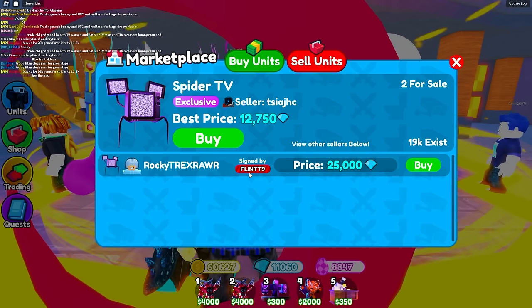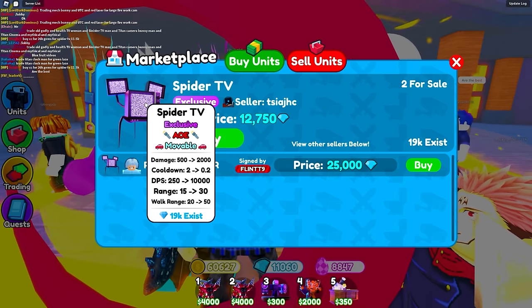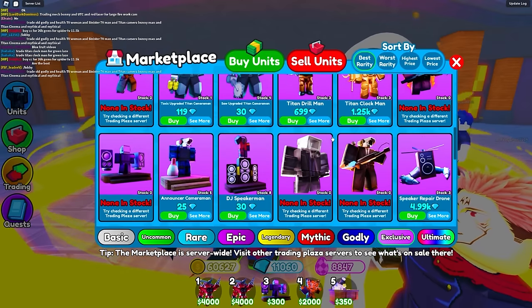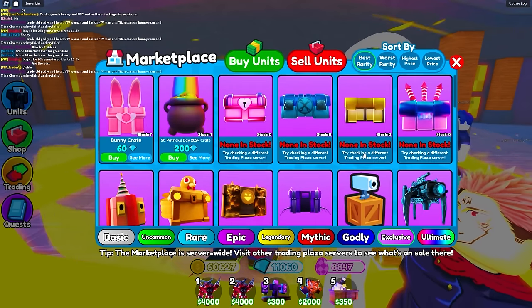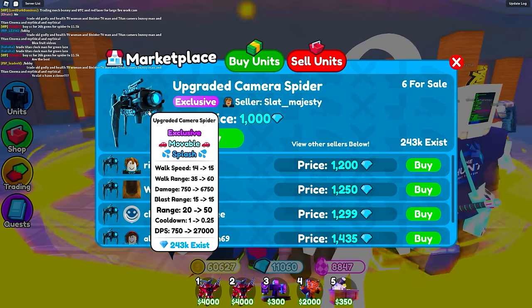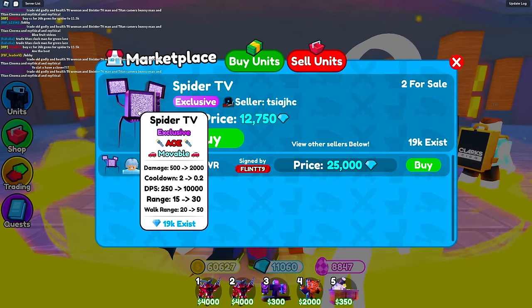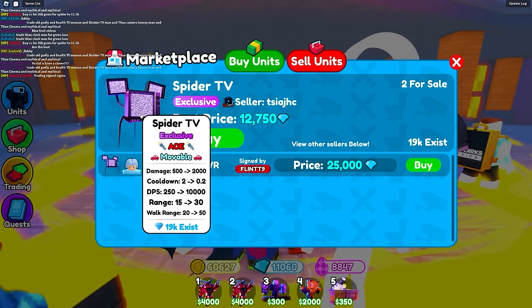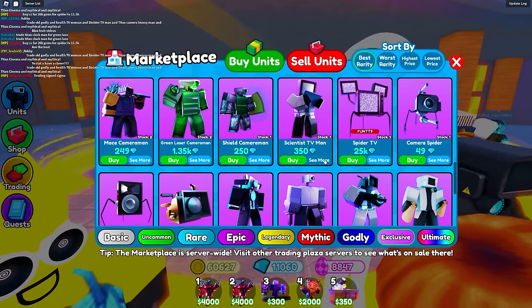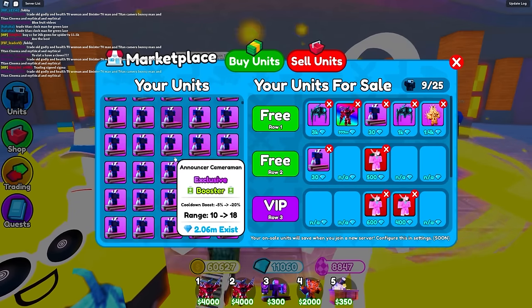This dude has a unit listed for 12,000. Let me check — walk range, 10k DPS. Wait, is this one better than another version? The upgraded camera spider has higher DPS and splash damage. I'm thinking about buying it, but should I? Let me know in the comments — someone just bought it before I could decide.